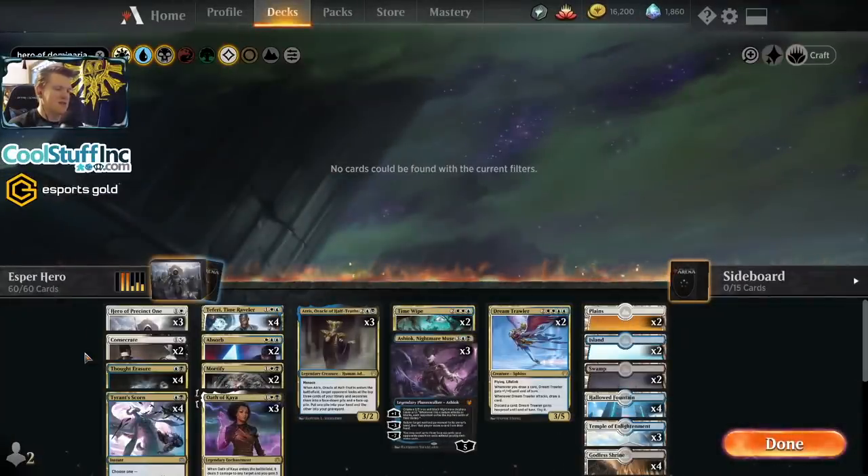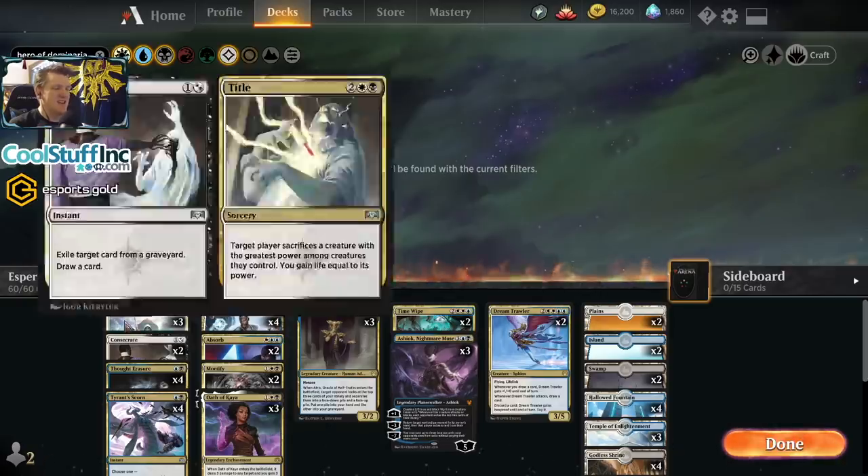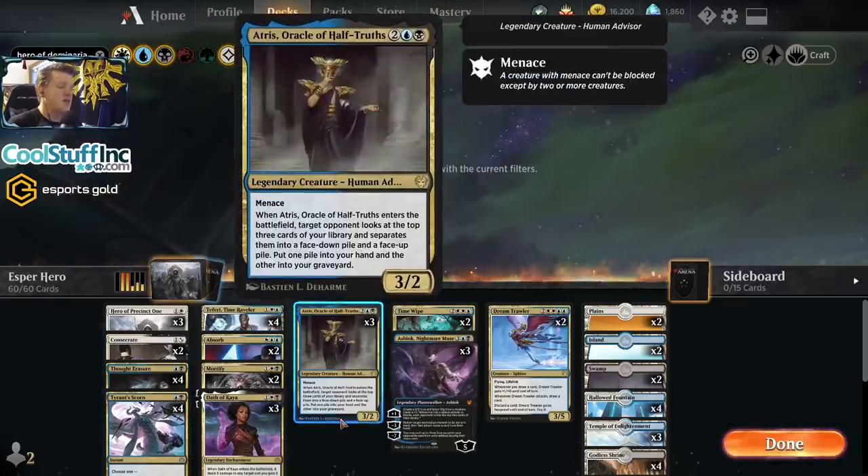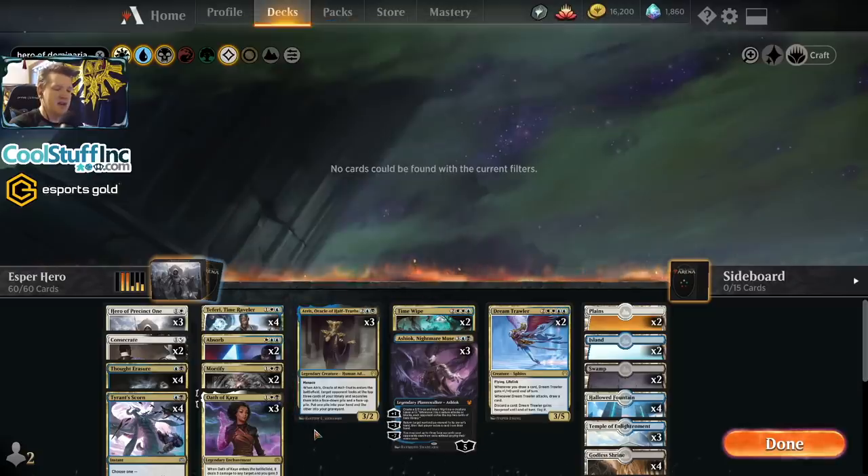Hello and welcome back to another day in the Arena. It's me, CGB, and today in the Arena we're playing Esper Hero. I need a hero — so many hero songs I could rattle off if I were some kind of musical channel. This is Esper Hero, and there are actually so many different blue-white and Esper decks I want to try.